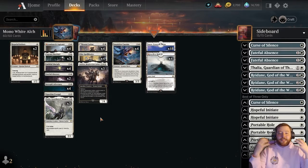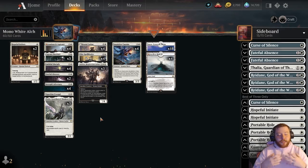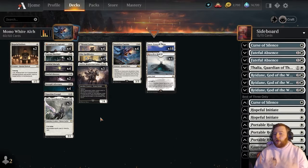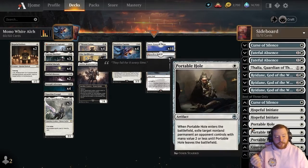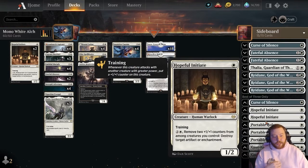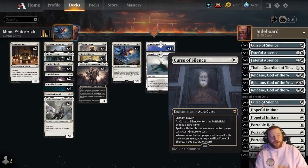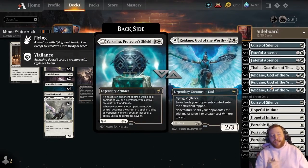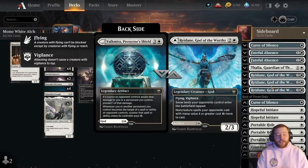That's going to do it for the main deck — those are the new cards. It's very much like the standard counterpart in what it's trying to accomplish: gum up the board and take over the game. The sideboard is a little interesting since Alchemy is very new. For right now, we have removal spells in the form of Faithful Absence and Portable Hole to answer aggressive decks. We've seen Jund Werewolves or Green Red Werewolves really take over the metagame in these early days. We have Hopeful Initiates for enchantment-based stuff and Curse of Silence for Blue Red players. We also have Redain for people playing big spell decks — the mono green deck looks pretty good and Redain does a great job stomping on that.